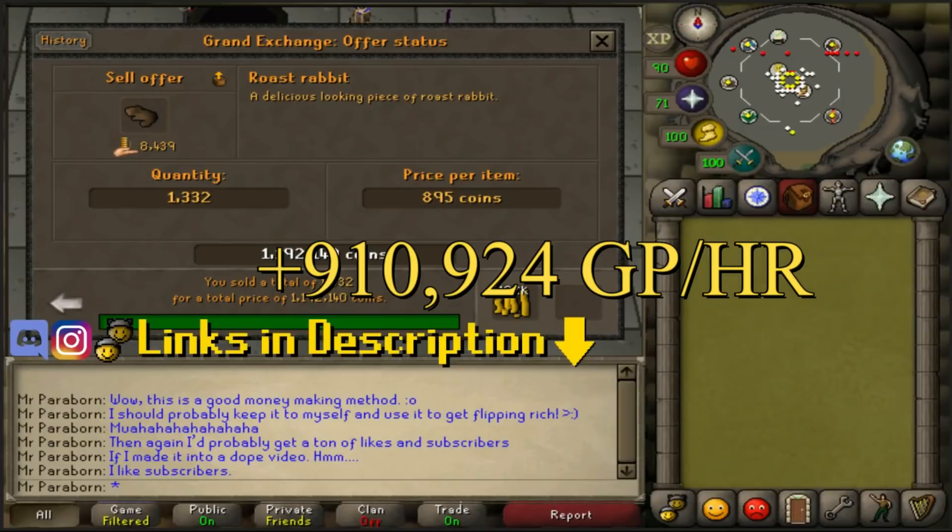With each of the roasted rabbits giving 72.5 cooking experience, we managed to get 96,000 cooking experience in the hour, which just makes this money-making method even better.